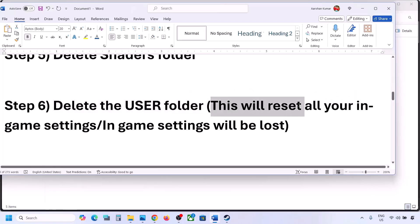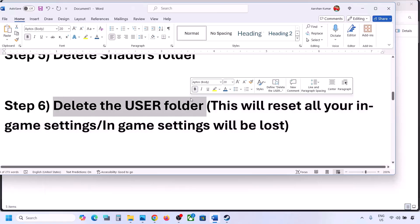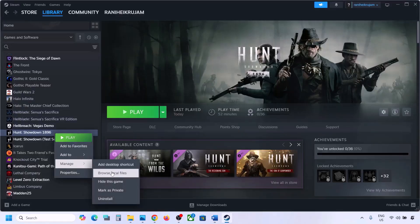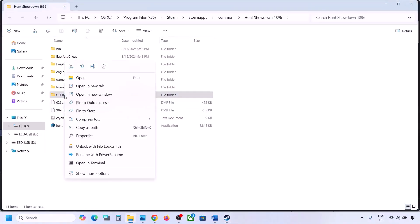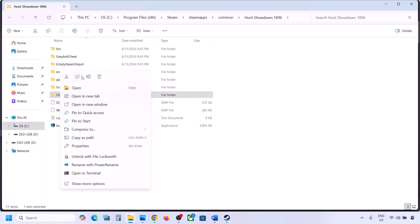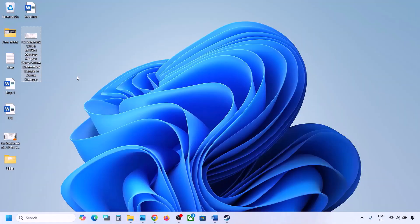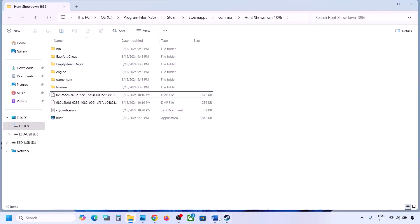Deleting the user folder will reset all your in-game settings, so only do this if you agree. Right-click on the game, select Manage, then Browse Local Files. Right-click the user folder — if you want a backup, copy the folder to your desktop. Once you have a backup, delete the user folder, then launch the game and check.